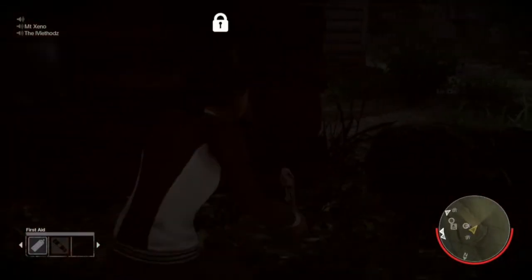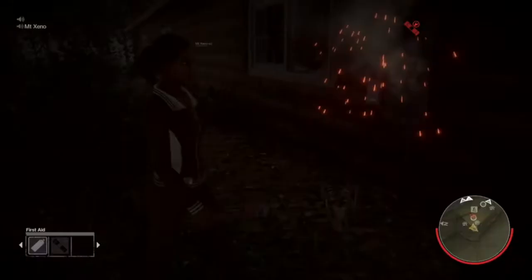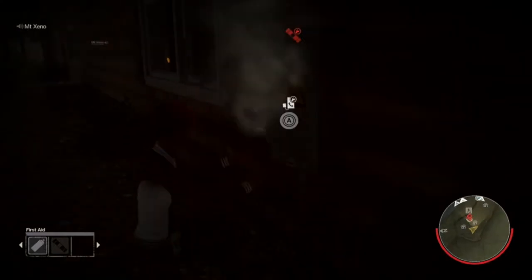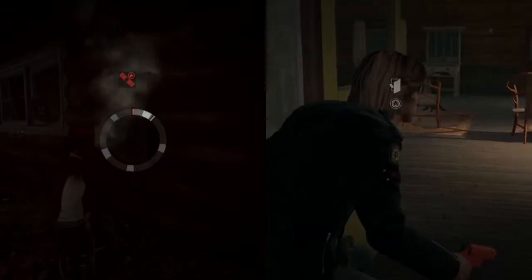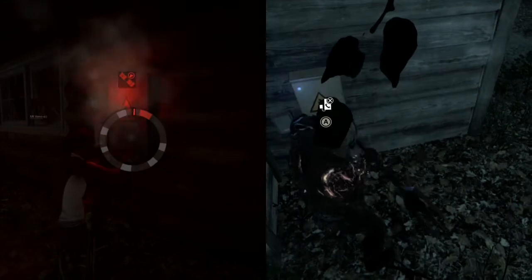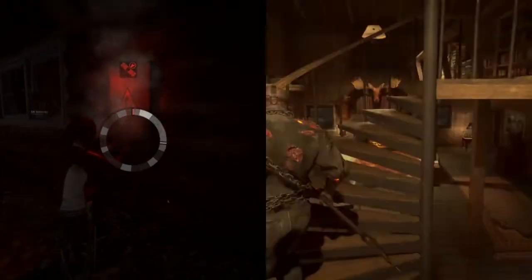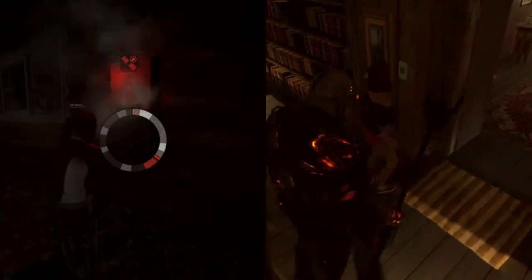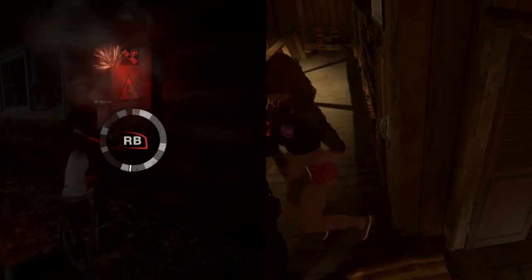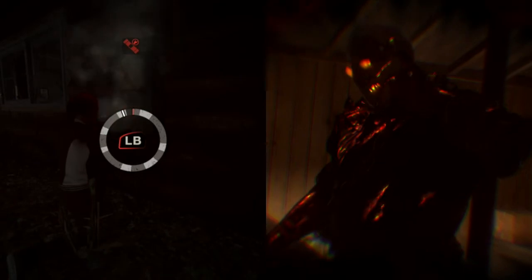In order to execute part two, you must find the phone inside of the cabin and finish the call process. There are three ways to have the process interrupted: one, if Jason disables the power to the area the phone will not have any dial tone and you will be unable to make the call. Two, if Jason disables the fuse box it resets it, meaning you'll have to replay the mini-game before you can proceed to make the call. Three, if Jason hits or grabs you while dialing out on the phone, this will cancel the process and you will have to pick up the phone and start all over.